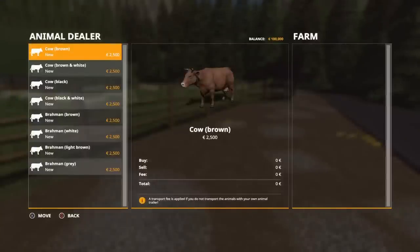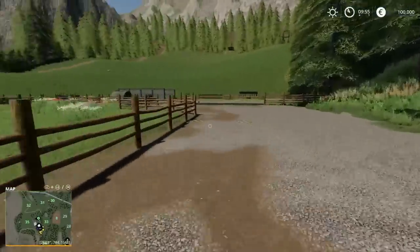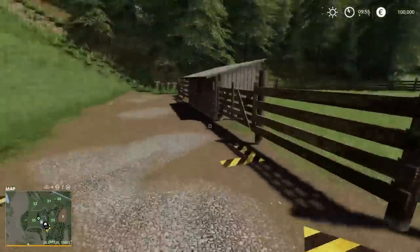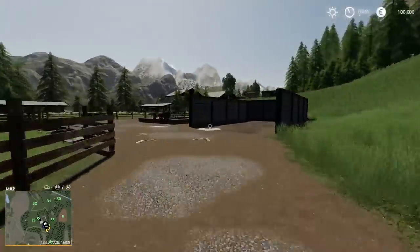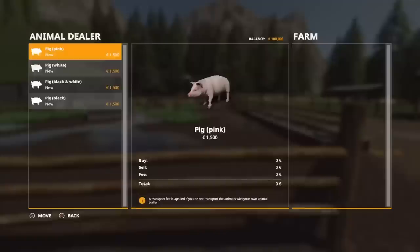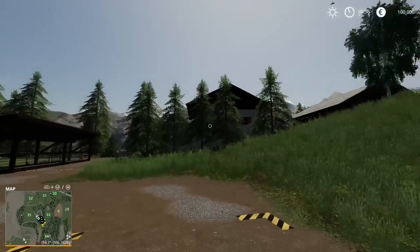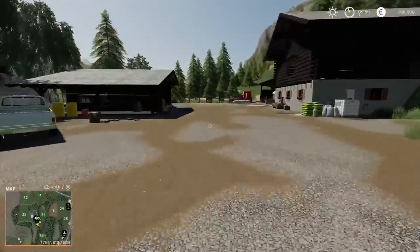The cow pasture is just to our left. Around the back we've got horses just there, and pigs just here as well. A nice touch — I haven't come across helicopters before on a map; plenty of planes, but yeah, wow.